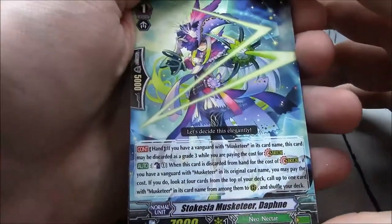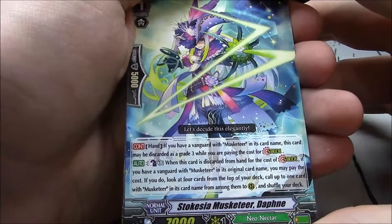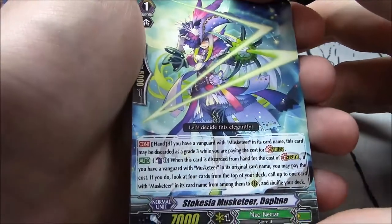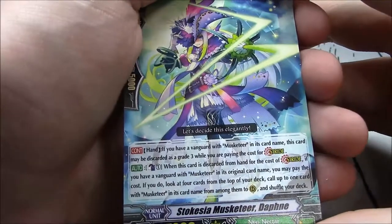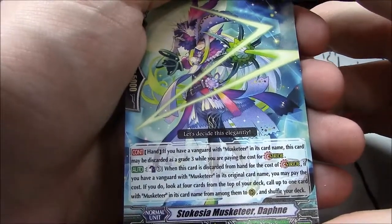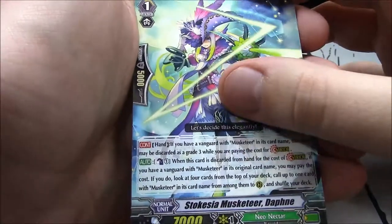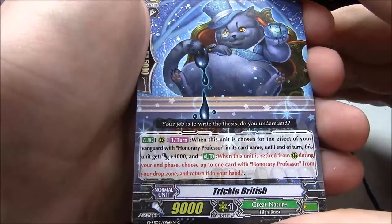Stokizia Musketeer Daphne — stride fodder for Musketeers. If you have a vanguard with Musketeer in its card name, this card may be discarded as a grade 3 while paying for the cost of stride. Counterblast 1 — when this card is discarded from hand for the cost of stride, if you have a vanguard with Musketeer, look at 4 cards on top of your deck, call up to 1 with Musketeer to rearguard and shuffle. Trickle British — good card, 9k. Great Nature.